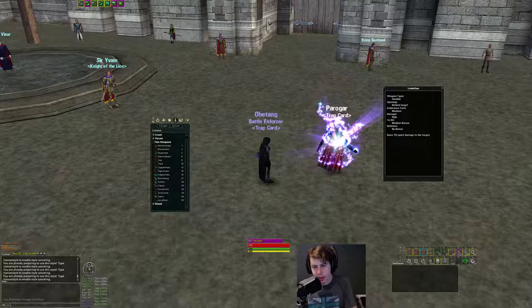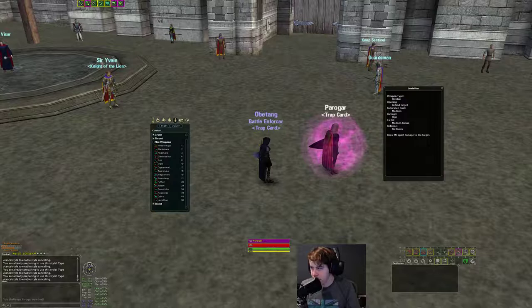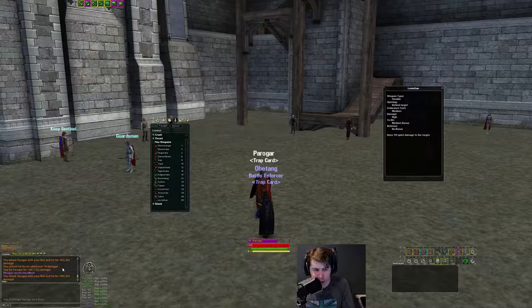Leviathan used to be 153 delve, so the damage was a lot stronger. The DD portion of Leviathan has no variance, so it's always going to hit for 215 unless you get a debuff or more weapon skill. With 10% more weapon skill, my Leviathan proc hits for about 20 more damage. However, once the cleric puts up red resist — 55% spirit resist — my damage drops from 215 down to about 150 with the Leviathan proc.